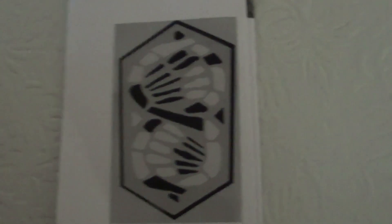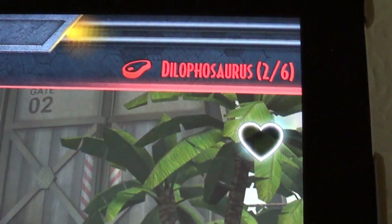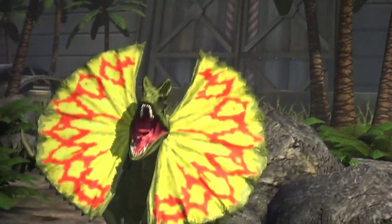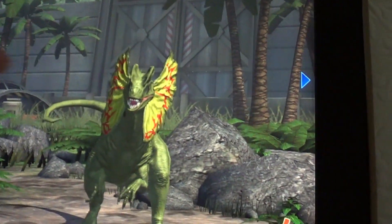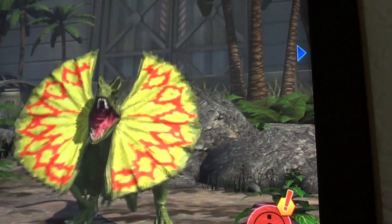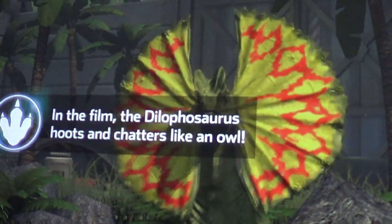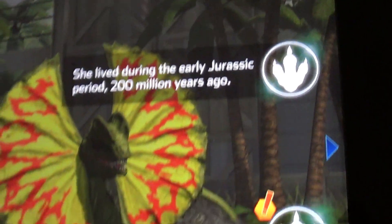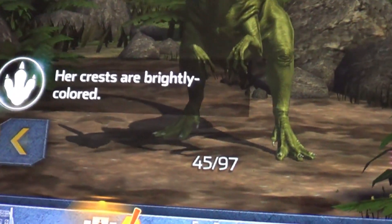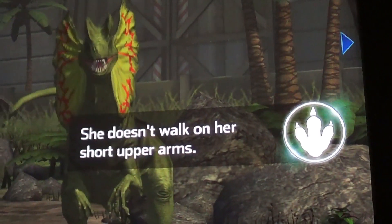Let's scan this one. That's the real one — we didn't have that one. This is 2 out of 6. It's the real one from the film. The Dilophosaurus roots and chatters like an owl. She lived during the early Jurassic period, 200 million years ago. Her crest is brightly colored. She doesn't work on her short upper arms.